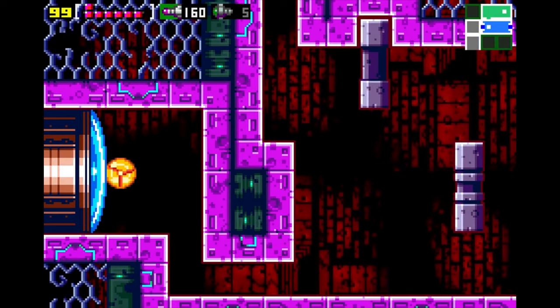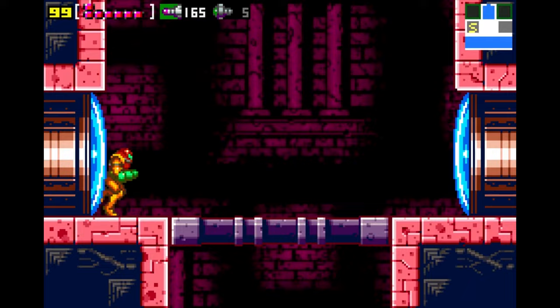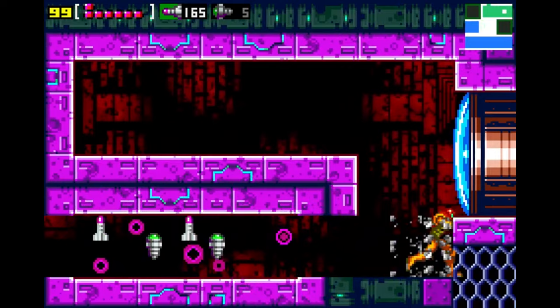Considered the greatest of all bounty hunters, Samus Aran is chosen for the mission. Samus lands on the surface of Zebes and explores the planet, travelling through the planet's caverns. She comes across Kraid, an ally of the Space Pirates, and Ridley, the Space Pirates' commander, and defeats them both. Samus then finds and destroys Mother Brain.